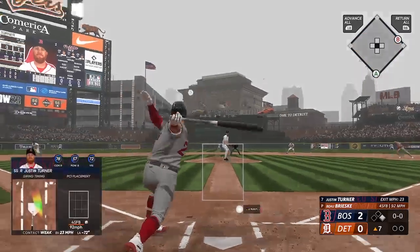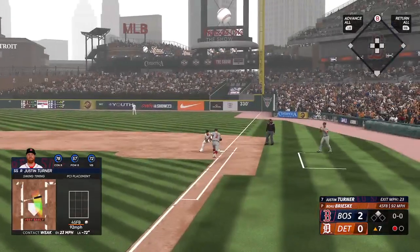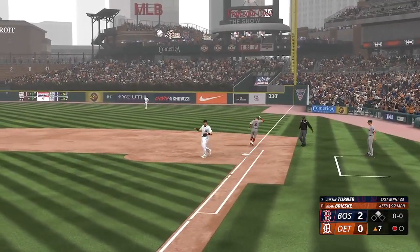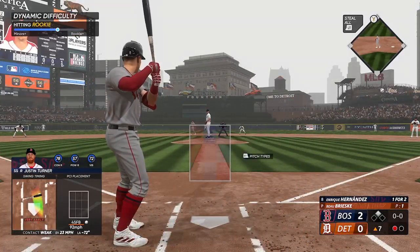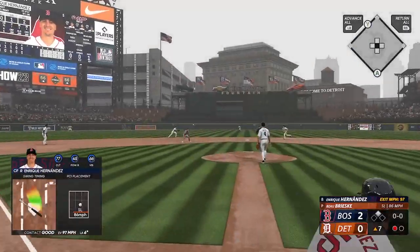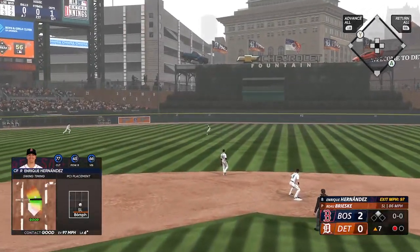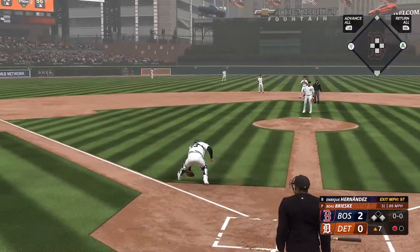This is where a bullpen can give their guys a chance to fight back into the game. Here's Turner now — swing and a tapper, the throw to first — that's the first out, top of the seventh. And next for the Red Sox, Enrique Hernandez — a rope into center field, base hit, into third now, runners at the corners and one out.